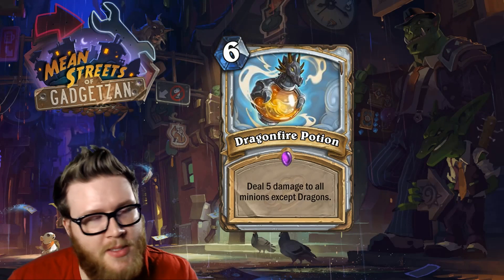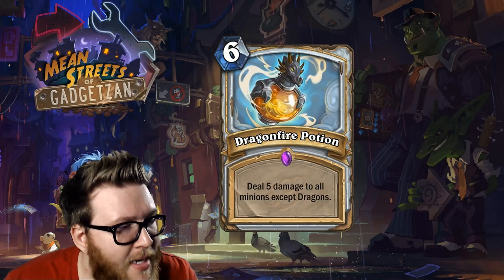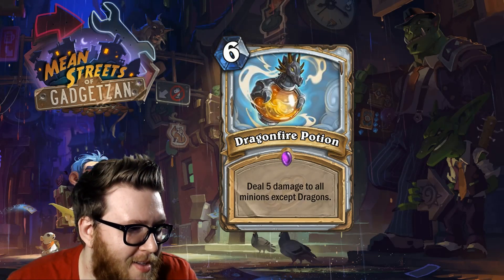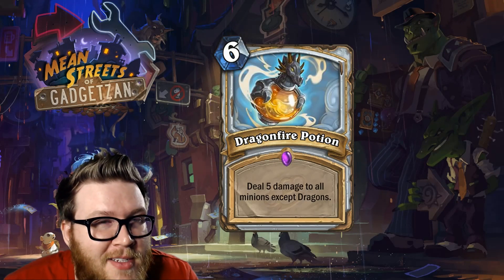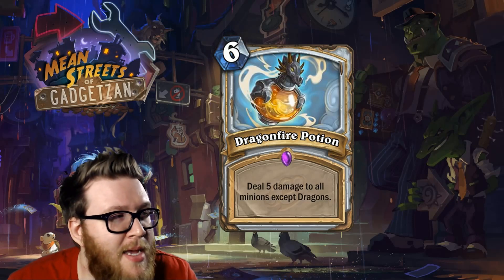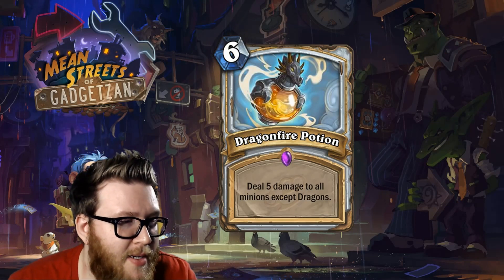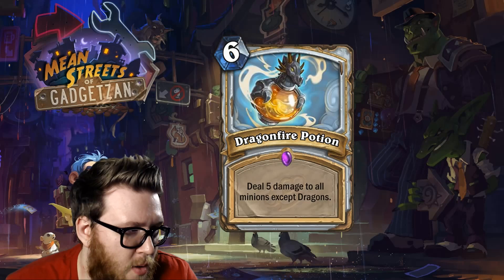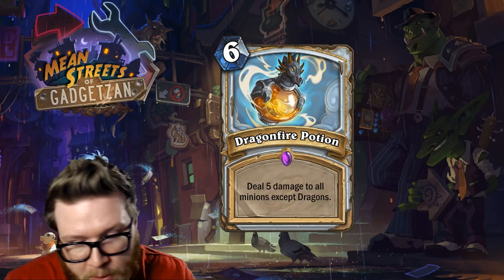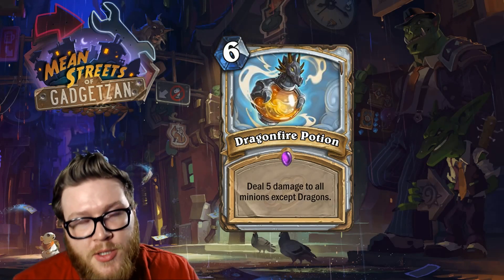In dragon decks it's going to be played, it's going to be good, and it's going to be important — it's no Light Bomb but it's still a very good card. In fact, I think it might even be played outside of dragon decks, just as a sort of Flamestrike. Just because it doesn't kill dragons doesn't mean you have to run dragons to use it. Often a priest won't have anything on the board in the early to mid game, so playing this on turn five or six just kills the opponent's stuff. Even if you had stuff that died to it, an asymmetrical board clear for priest would still provide an advantage.